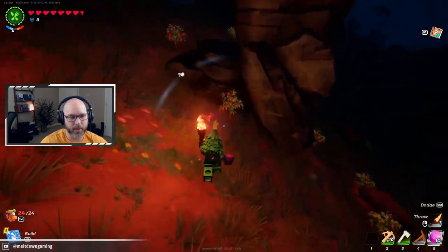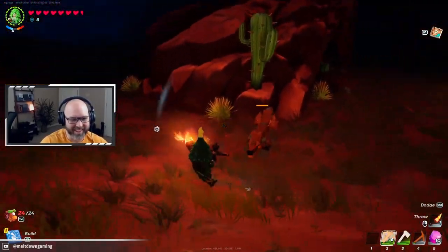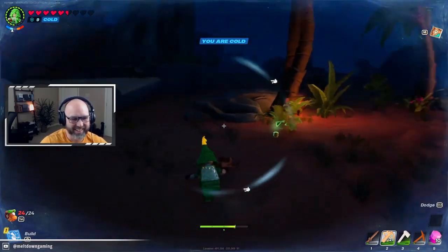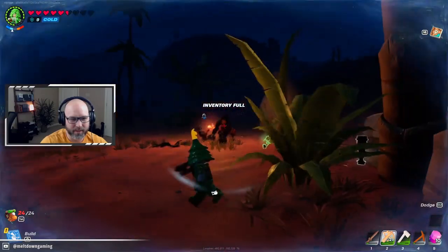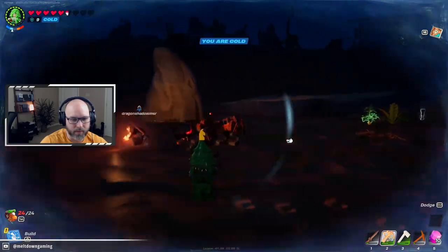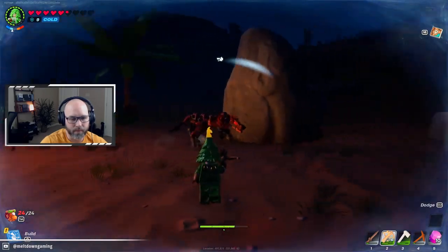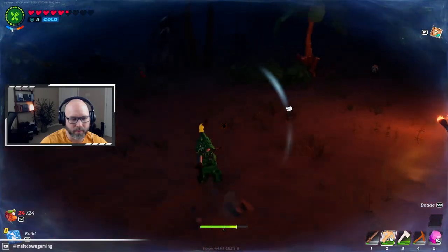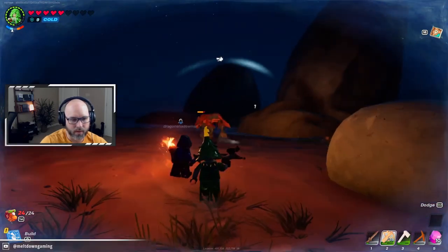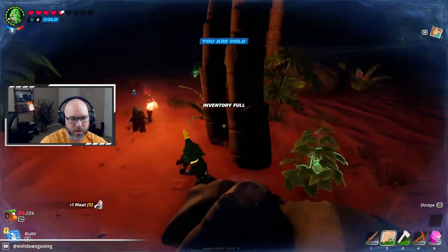Throw your torch — try to burn him. Whoops, I just threw my torch! I did it too. I gotta get my torch because I'm full. Let me eat a pumpkin — kill him while I eat a pumpkin. All right, let's just run. I want to find that thing. We got him! He just got stuck. More slapberry juice — do you have an extra torch?